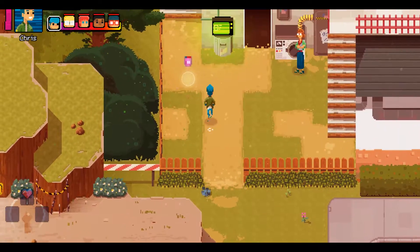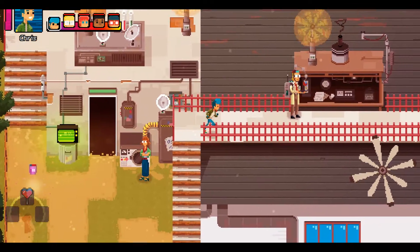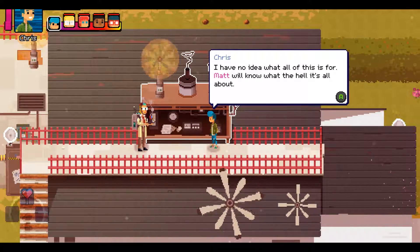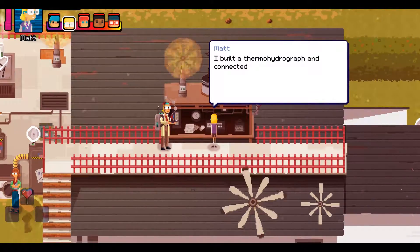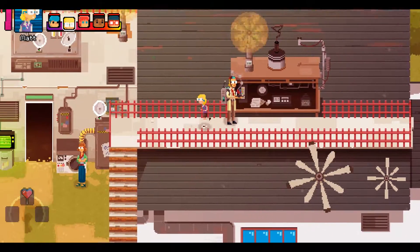Alright, where were we? I don't really remember where this is — it's on the roof. I have no idea what this is for. Oh well, I'll switch to Matt. I built the thermohydrograph and connected it to an ionized ray receiver. Not only can it capture lightning, it can then convert the energy to charge my device's batteries.